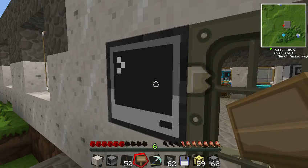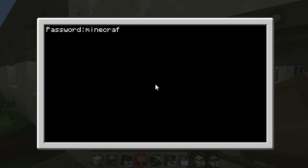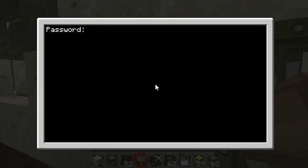I'm going to give an example here on this door. Now, if you remember from last episode, the password here was Minecraft, and that's the only password that works. We showed last time that Jeb doesn't work, Notch doesn't work, but Minecraft is the only one that works.